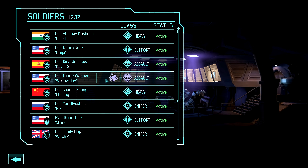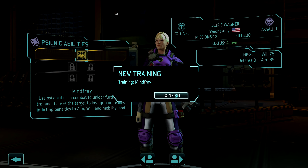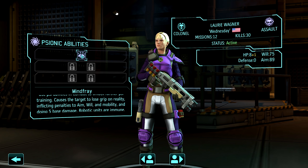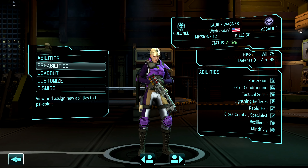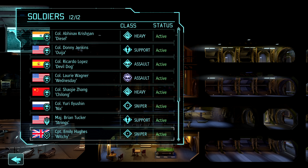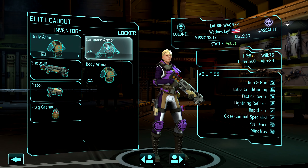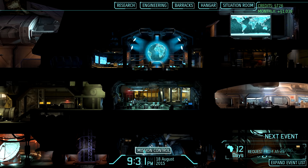Psi experimentation has revealed that one of our soldiers has psionic powers. To view available psi training, go to the barracks and grant this soldier a psi promotion. New psionic training options become available as the soldier uses psi abilities in combat. So she is still an assault and has all of her assault abilities. She has mind fray — causes the target to lose grip on reality, five damage, robotic units are immune. That means she's going to be coming along for the ride. I can't believe Lopez is already healthy — my god that man took a beating.